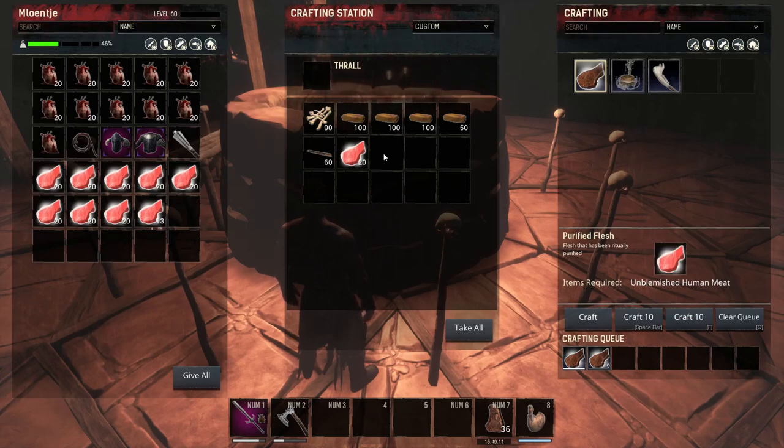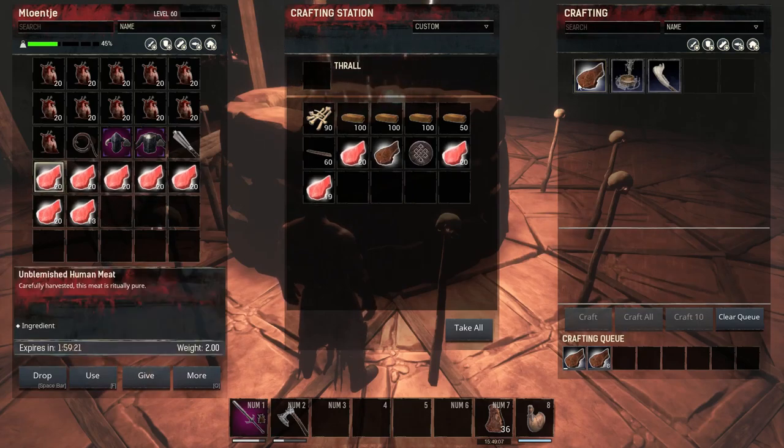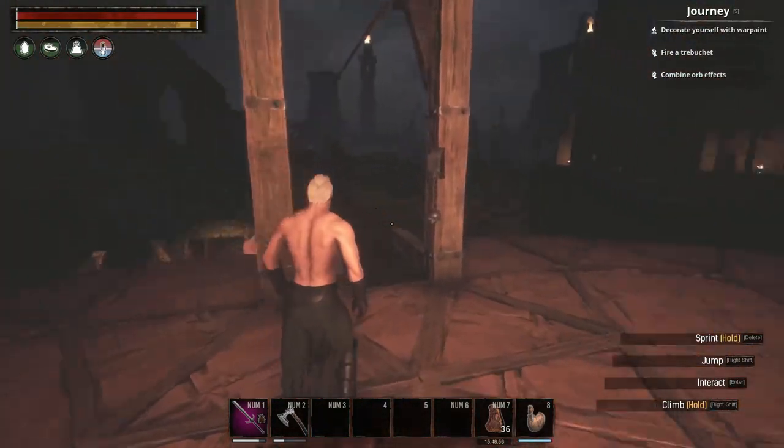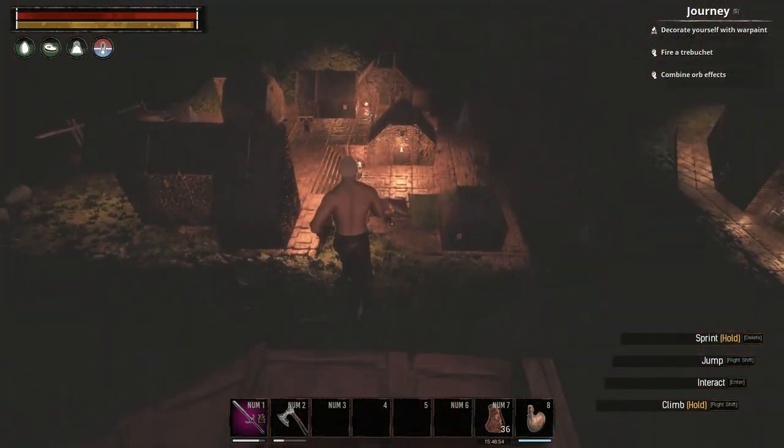Maybe it's when I actually create Purified Flesh that I get one. Is it by crafting in here that you get one? That's not gonna be really an issue because I have enough flesh, and it goes a little faster than the zeals. One flesh, one zeal — yeah, there we go. So we're gonna craft up about 50; I'm gonna keep a couple because I'm not really sure how it's gonna work with the other ones.